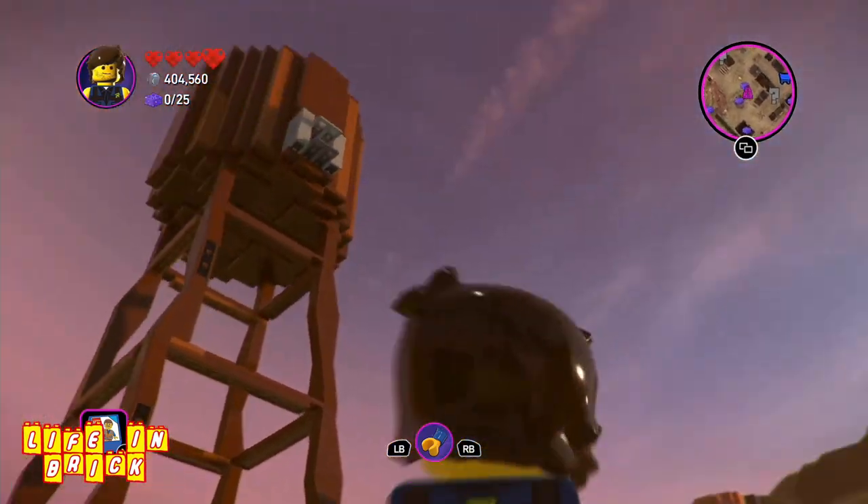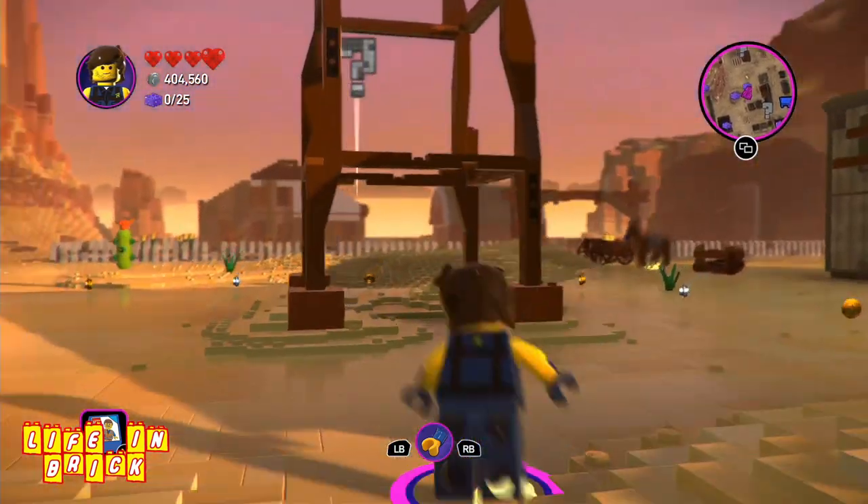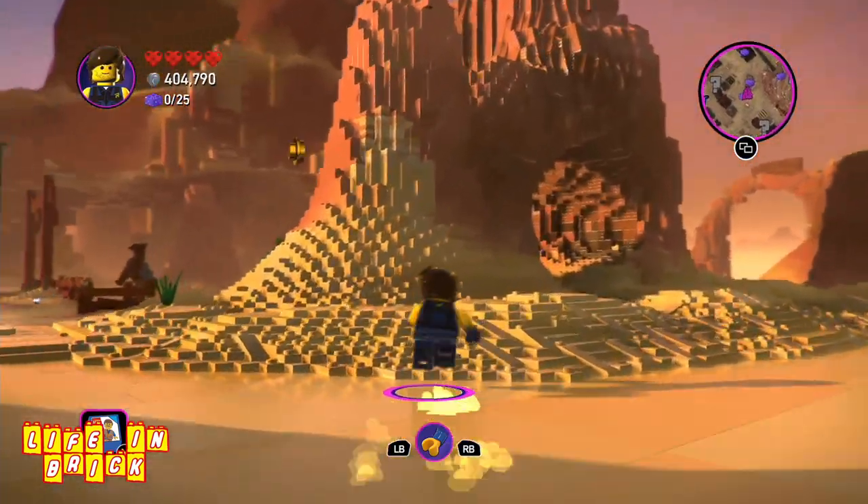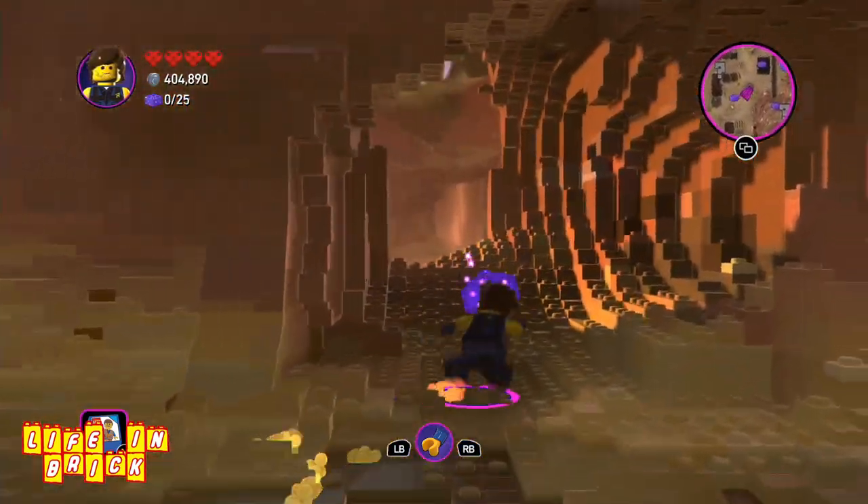Here we are in the Old West and for some reason we're sparkly Superman, but why not. Let's have a look at some of the characters we've got — who are we going to be? We've got quite a few characters to play with: Batman... do I go with Batman? We could go with Rex. Let's stick with Rex for now. We've got 25 bricks to get, so let's see if we can get some of them.